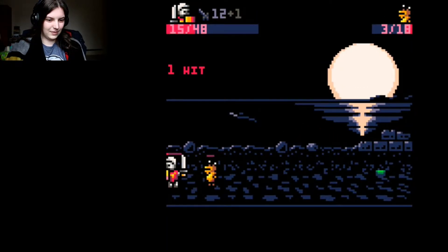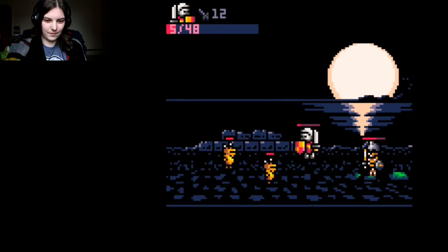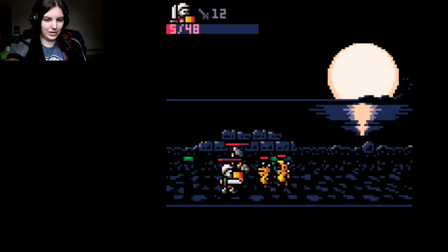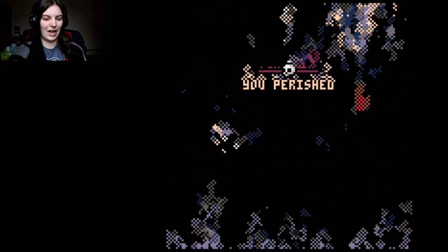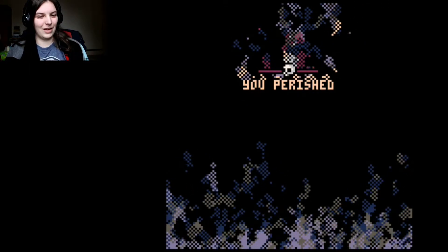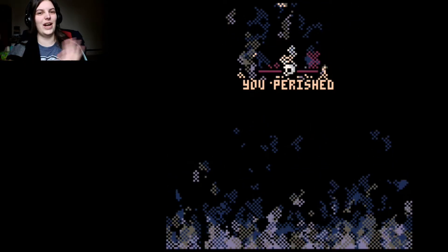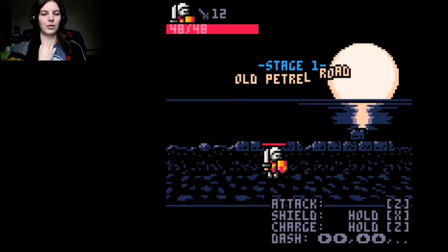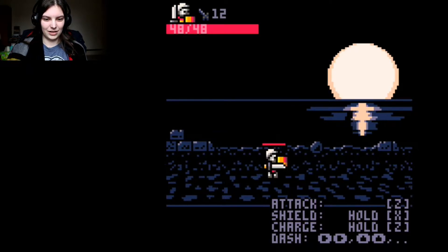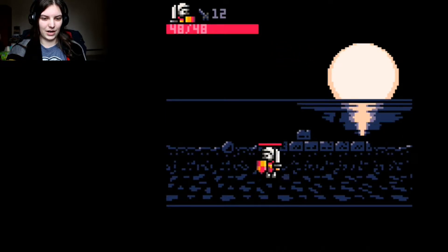I forget what plane of existence I'm on for some reason. I'm going to use X even more effectively - it blocks and stuns the enemy. See where they're coming from, and blocking is best. Pay attention, because things will come after you if you're not careful. Ow, I still stepped in the poison, for God's sake. There's literally three levels of this. Just don't step in the poison, for the love of God. I perished.